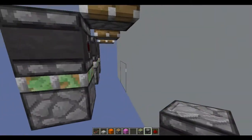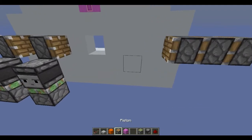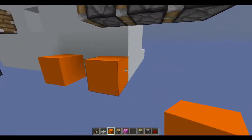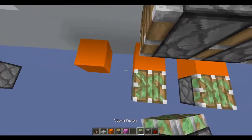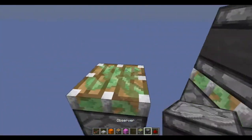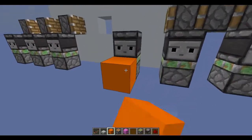Then what you need is temporary blocks here to place pistons up against, just like that. On top of these pistons you'll want observers, just like that. It's the same on the other side — starting from here, put temporary blocks to put pistons on, and then observers just like that.